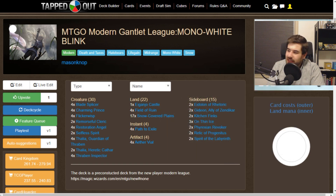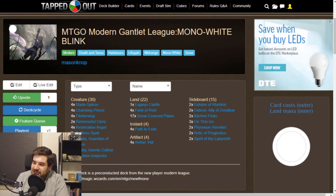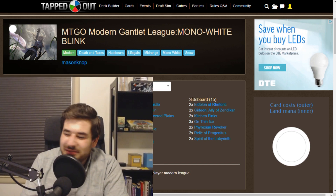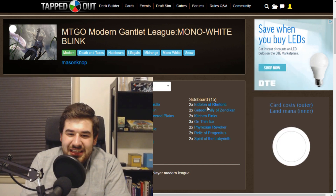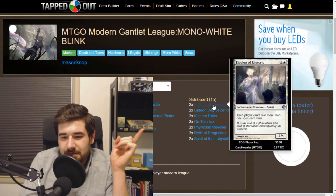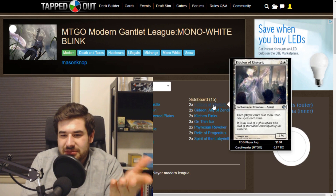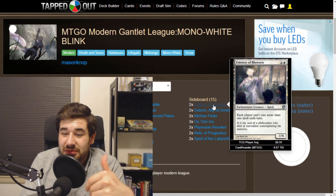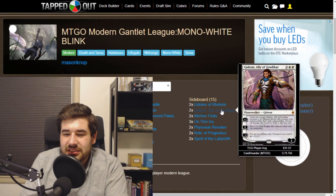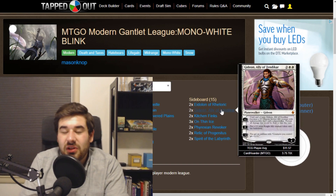For the sideboard: Eidolon of Rhetoric is good against the Is It Storm deck — we can force them to not be able to play more than one spell per turn. Gideon, Ally of Zendikar, is good against some of the longer games and matchups where our opponent isn't planning to interact with us but is going for a longer game.